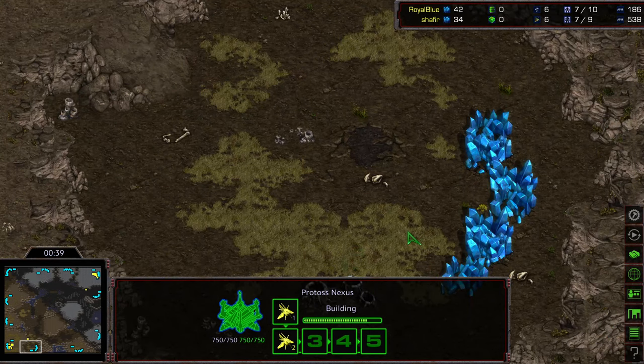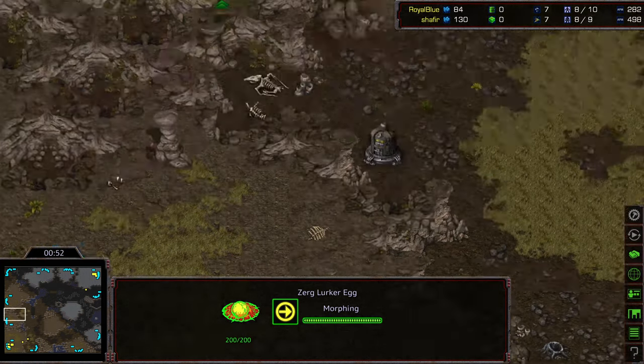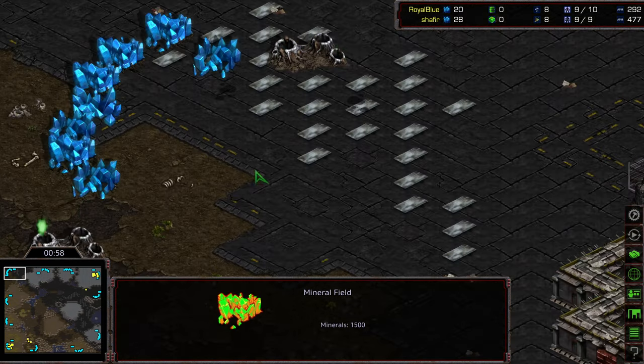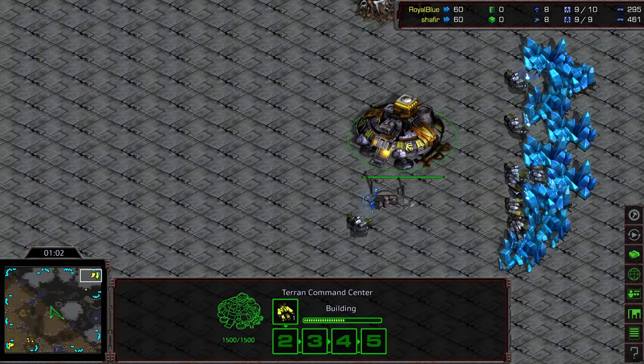This is on Eclipse — we haven't seen Eclipse in a while, so might as well highlight it. This has been kind of the out-and-out standard map. There's a natural expansion down here, a lurker egg on the map because map makers just seem to love lurker eggs recently. Nine o'clock location inside a ramp, which can be challenging to defend. That space plays a big role in the mid game, as does this exposed base. There could be a lot of fights in that upper right corner over the ramp, and otherwise it is mirrored across the middle.